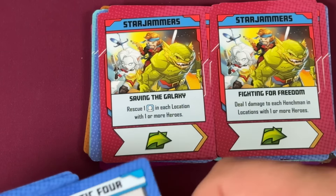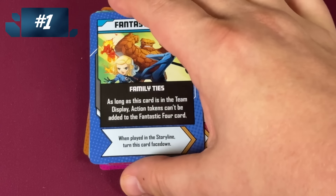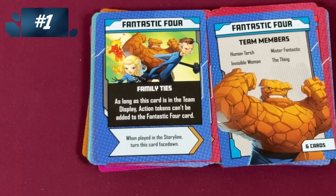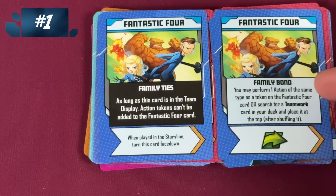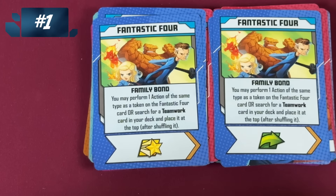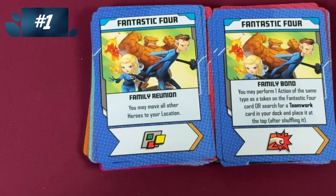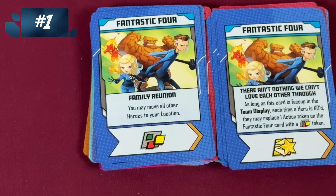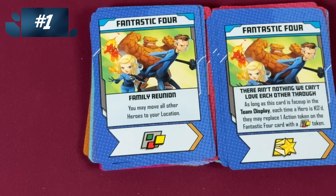But not as much as my number one: the Fantastic Four. Their bad card is that action cards can't be added to the Fantastic Four cards — you have to get rid of that card. Because the Fantastic Four has a card that you put action tokens on, and other cards let you activate each of those. Here I could do an action of the same type as a token on that card or search for a Teamwork card, which lets you put more on that card. I love that, and there are three of these — that card will fill up. Here you can move all other heroes to your location and it's wild. And here you can replace an action token on the Fantastic Four card with a wild token. That's amazing. I really like the Fantastic Four and they're my number one.